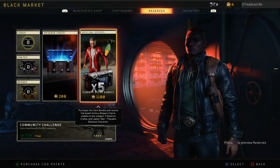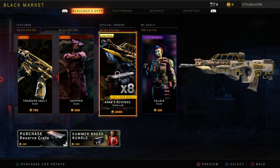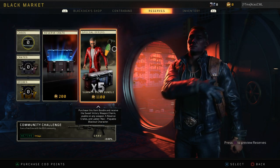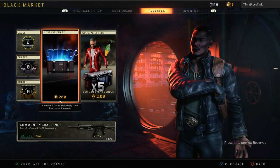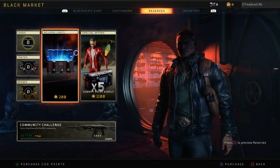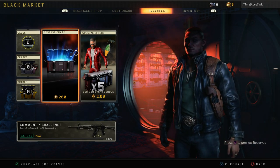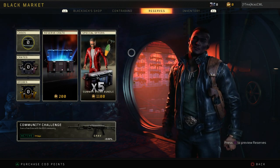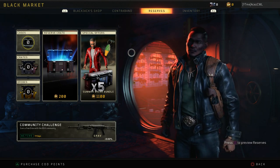The odds of getting a weapon from a drop are gonna be super slim, so they're gonna start pumping out these bundles that have reserve crates in them. They have a bundle of five reserve crates, and the one in the shop right now has eight reserve crates. That's 2,000 CoD Points — twenty dollars for this bundle — basically eleven dollars per crate, or two dollars per crate. You're only getting three cases of one item apiece, which is still the two dollars per three items it's always been since like Advanced Warfare.